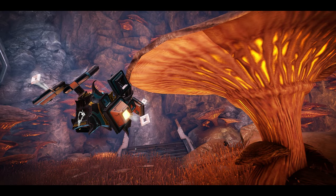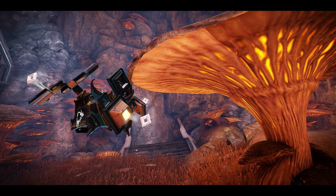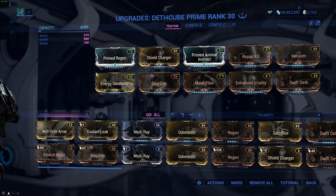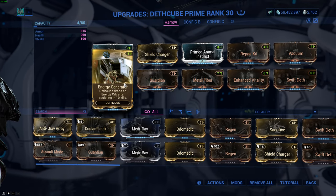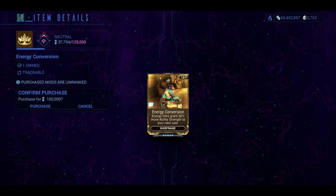For those of you who are already familiar with Sentinels and Companions, Death Cube or Death Cube Prime with the energy generator mod it comes with is absolutely awesome. Not as straightforward as Arcane Energize, but since it drops the energy in the form of orbs for you to pick up, this can synergize really well with things like Energy Conversion.